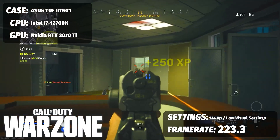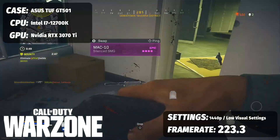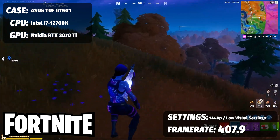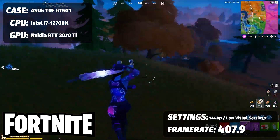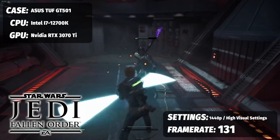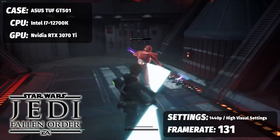For Call of Duty, tromping around the map and headshotting some folks, you're going to get 223.3 frames per second. And for a little Fortnite — hey, there's lightsabers right now to celebrate May the 4th — a buttery smooth 407.9 frames per second. Finally, because we've got to play at least one Star Wars game on this May the 4th themed build, Jedi Fallen Order with max settings and all the bells and whistles: 131 FPS.